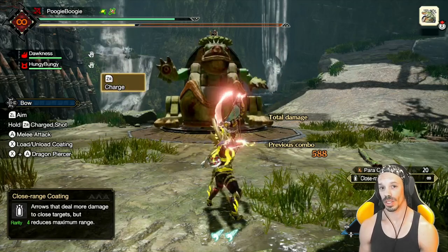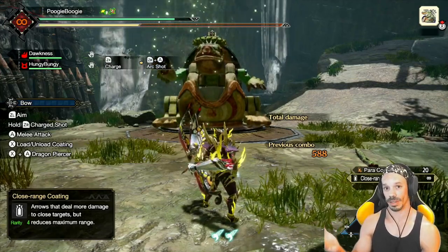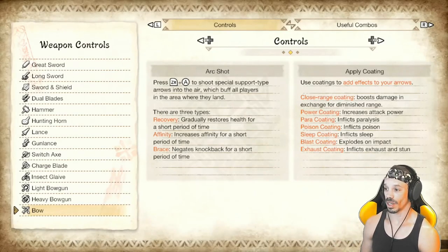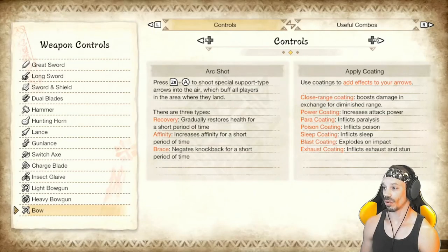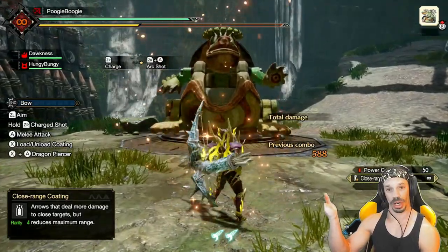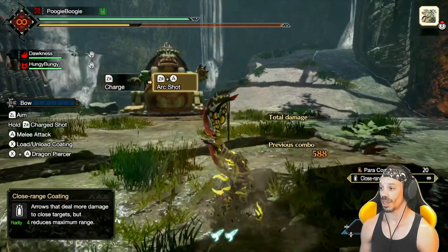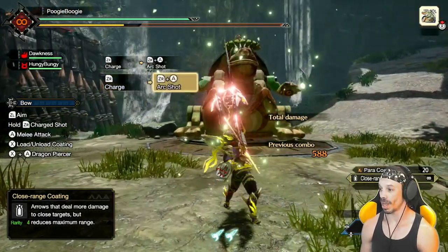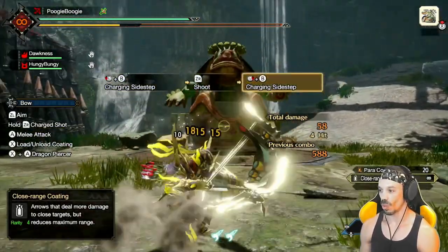Another bow skill is the arc shot, used by holding ZR and pressing A. It releases a rain of buff effects. There are three types: recovery (green rain) gradually restores health; affinity (red rain) increases affinity for a short period; and brace (orange rain) negates knockback. These buffs can be used for yourself or for teammates fighting near the monster.